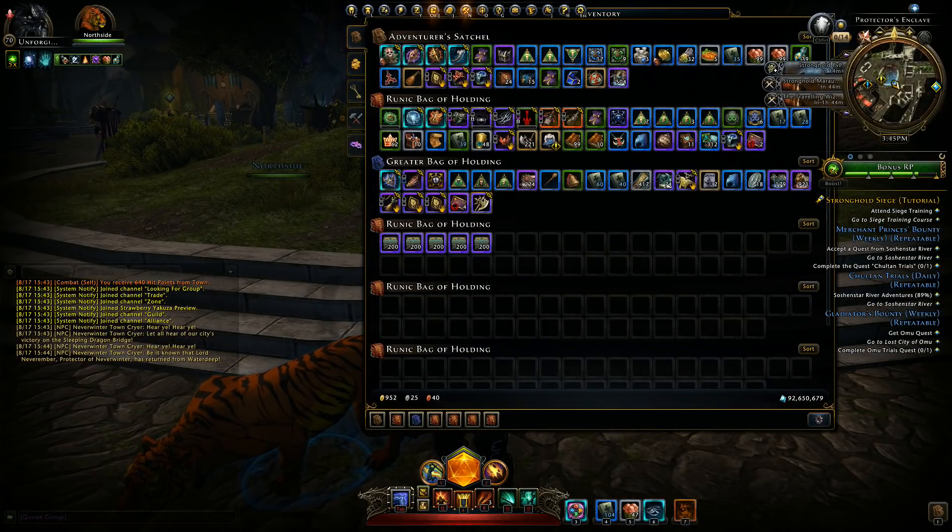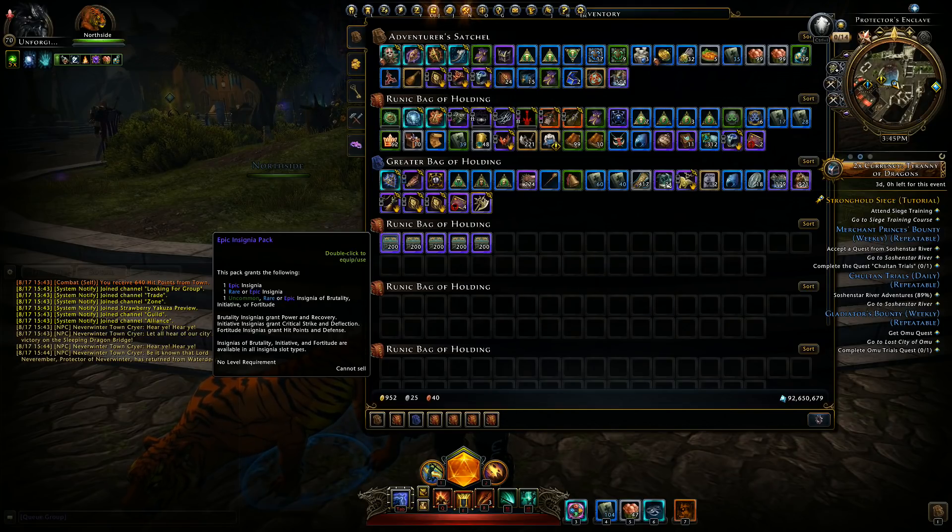Let's go into our inventory. I made a lot of space, so we have 1,000 boxes. They are called Epic Insignia Packs, and you are guaranteed one epic insignia, one rare or epic insignia, and thirdly — the worst slot — an uncommon, rare, or epic insignia of brutality, initiative, or fortitude. Brutality insignias grant power and recovery, initiative insignias grant critical strike and deflection, and fortitude insignias grant hit points and defense.